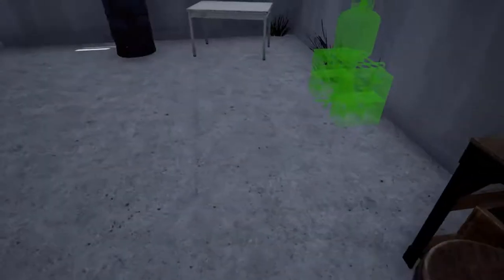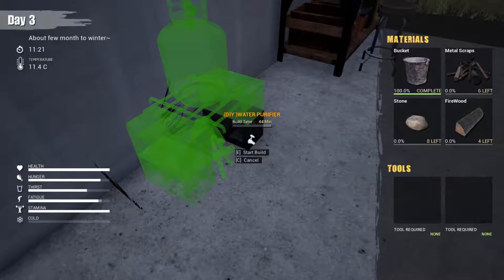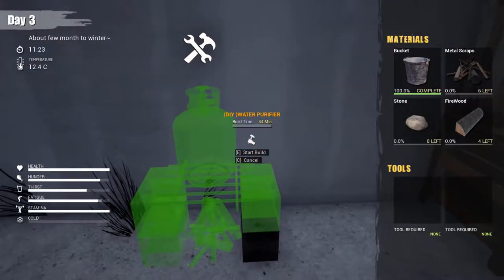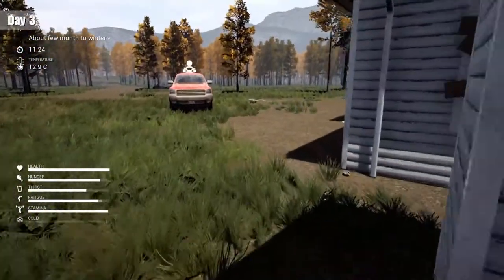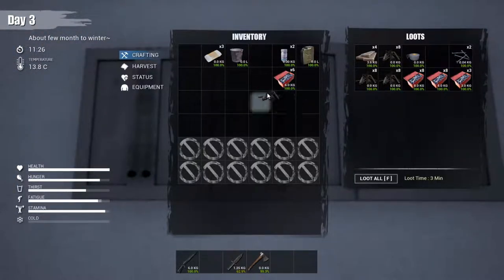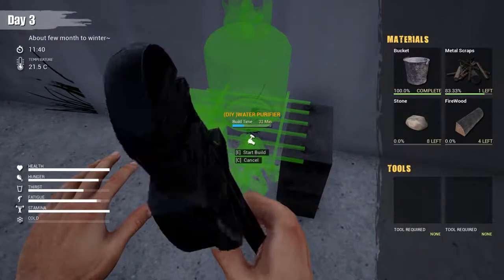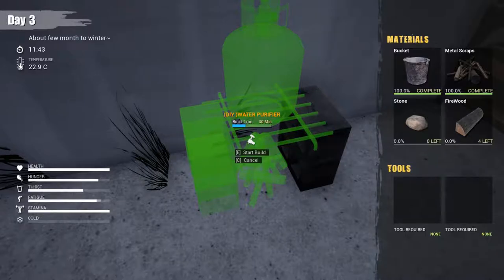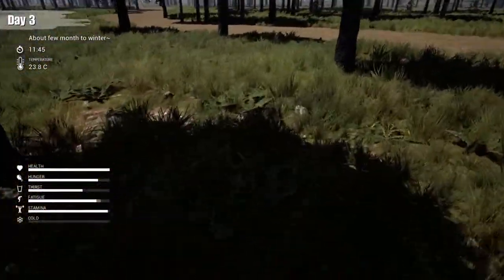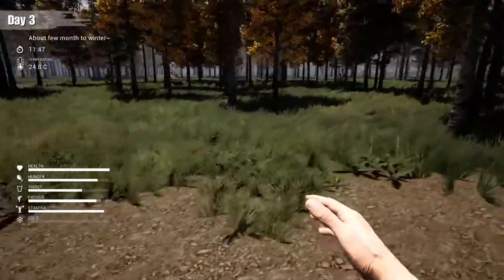We press C and put the bucket there, but the game shows brick or something which is weird. We need six more metal scraps. Now we need firewood and eight stones. Stones are basically all around the place, you just kind of have to run around and look for them. Most of the time they're not hard to find.